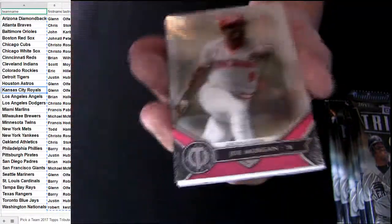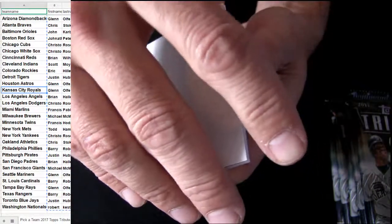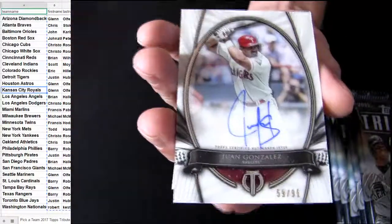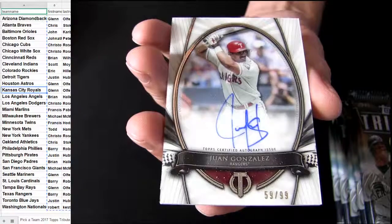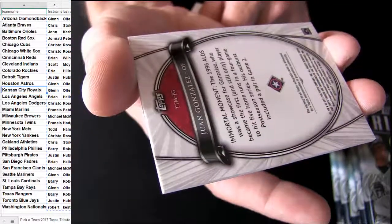Alright, let's see — good luck. We got some Pirates. It's Juan Gonzalez, number 299, going out to Texas.